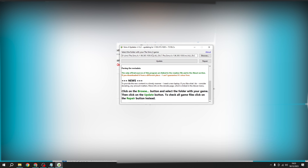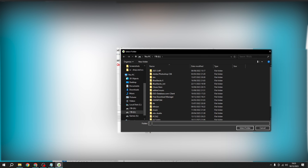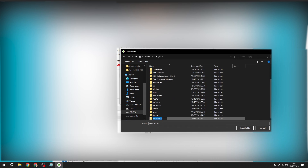When you open the updater, this is what you're going to get. Mine is already showing where my game is, but I'm going to show you from fresh. Go to where you want to install it and create a new folder — I'm going to name it 'Sims Game.'